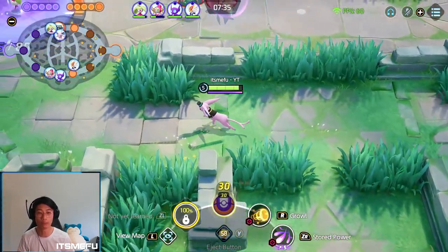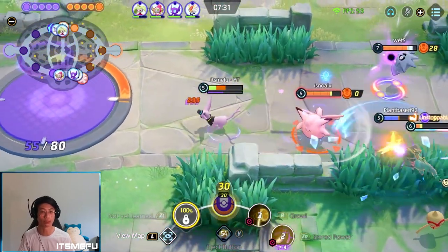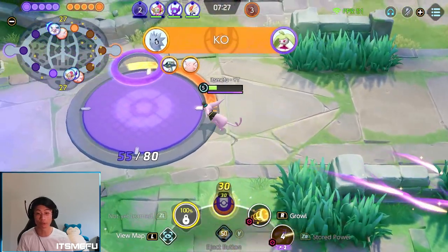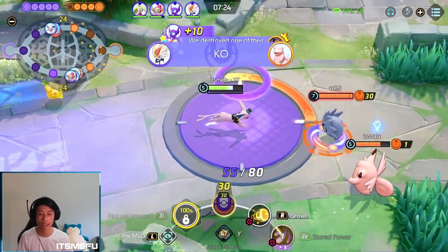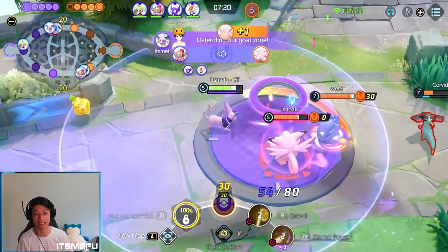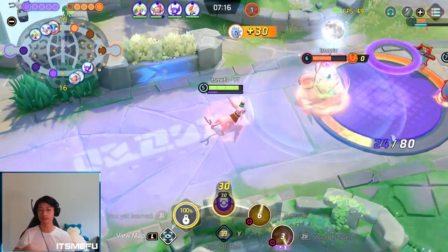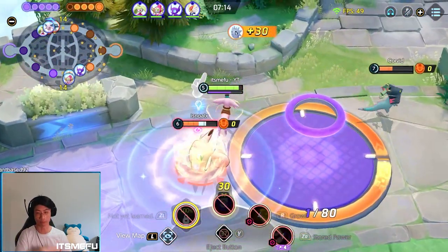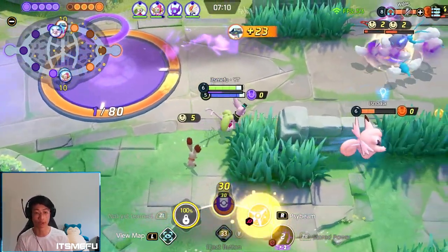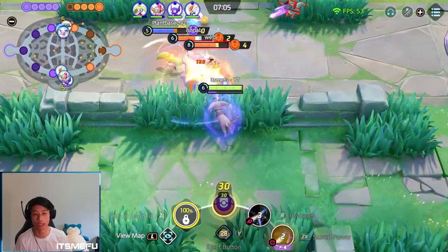I didn't manage to kill the Pupitar there, which was quite unlucky — they were pretty low but I think they XP'd out of there. I'm really low now so I'm just trying to stay out of the fire. The enemy team pushes me and I don't think I can defend this, but if the enemy's up here, we can probably do bottom faster without much trouble and potentially get that XP gain for the whole team if we get that bottom Reggie.